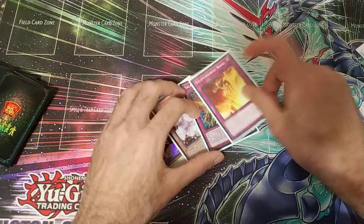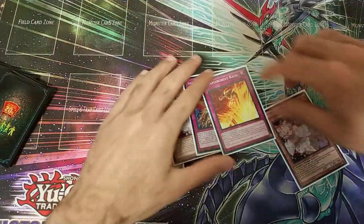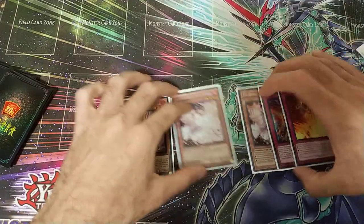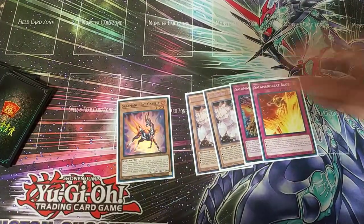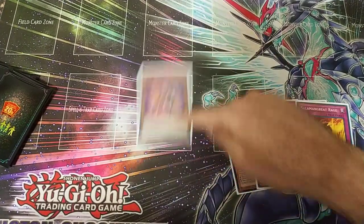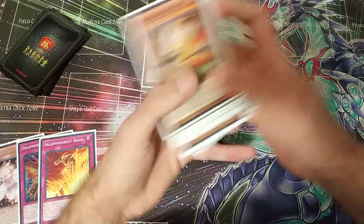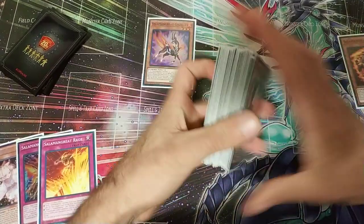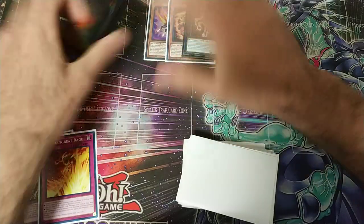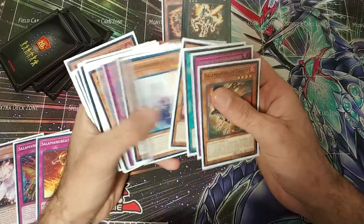Here's our third test hand — this is a perfect example of a one-card combo. We ended up opening Rage, Salamangreat, two Ash Blossoms — you might think this is terrible, but believe it or not we can still make plays because Gazelle is just so powerful. It's the best card in the deck. We're gonna normal summon Gazelle. Right now we're focusing on getting Spinny into the grave — we're gonna special summon Spinny and go into our Rank 3. We're gonna pitch Gazelle to special summon Jack Jaguar from the deck.